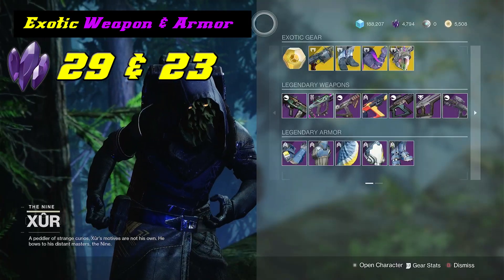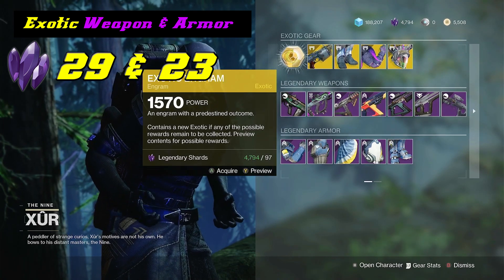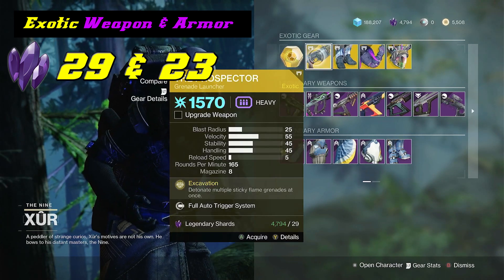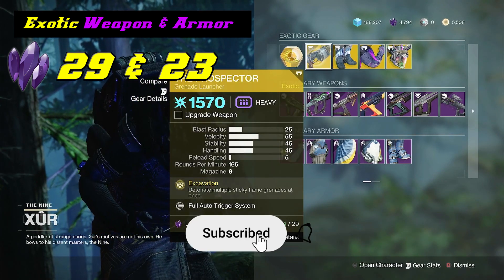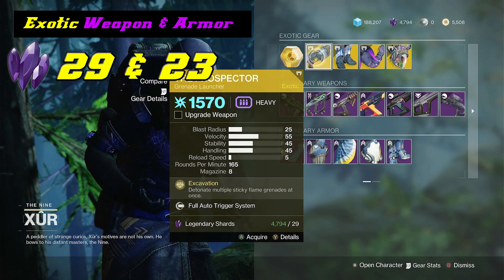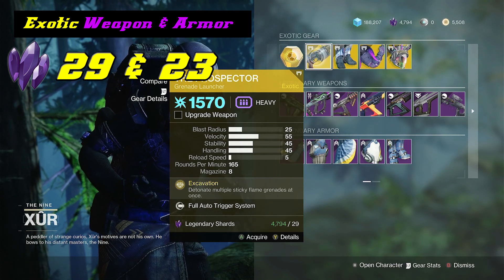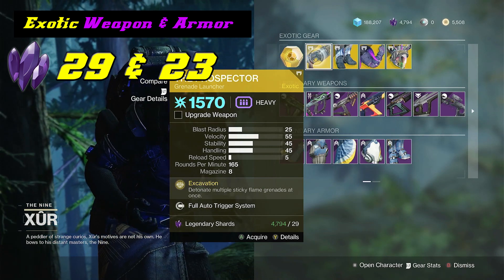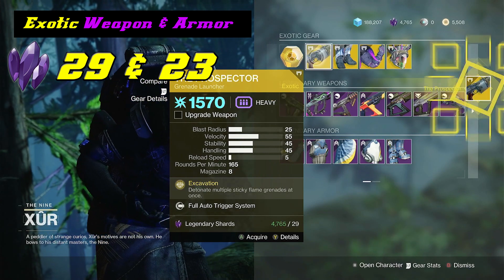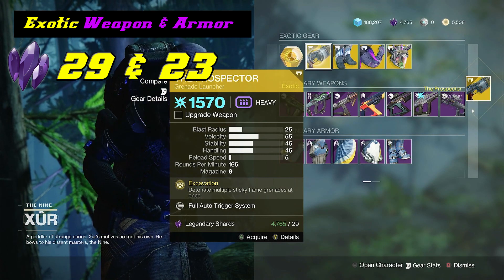Xur has a lot of cool stuff this week, but we're going to take a look at all the exotic weapons and armor. The first thing on this list is the Prospector Grenade Launcher. It takes up your heavy slot and it is a good PVE weapon that you can clear out a bunch of adds. It's okay in PVP, but it's more of a PVE thing. It detonates multiple sticky flame grenades at once with a full auto trigger system. I haven't got it, so I'm going to pick it up myself. Now it's in my inventory and I'll be able to get the catalyst and all that good stuff for the Prospector.